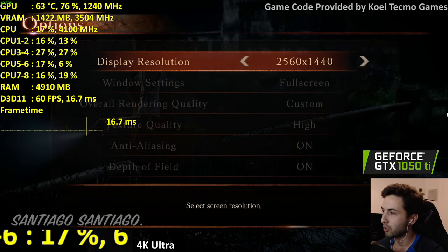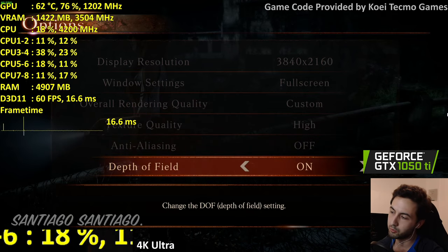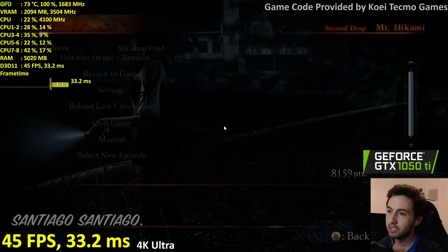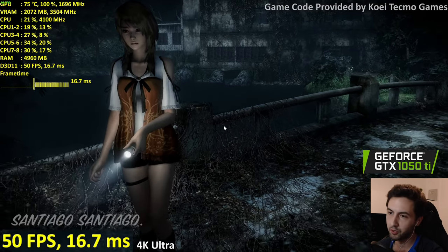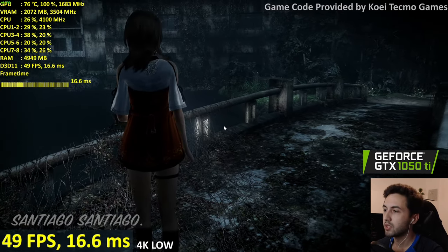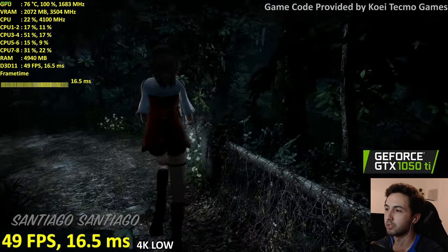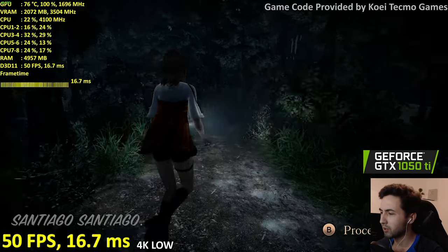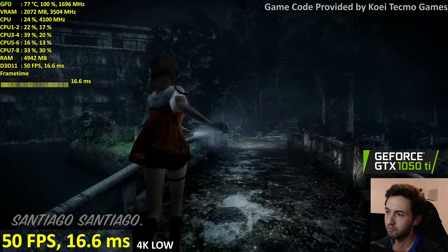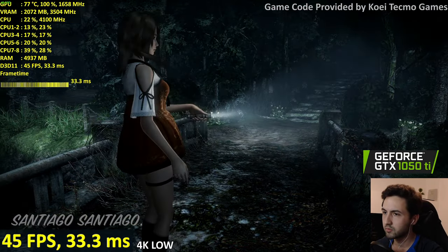At 4K, let's try lowering the settings — disabling anti-aliasing and texture detail. That frame time issue is probably because VSync is forced on. If you drop below 60 frames you get terrible frame pacing, and the game speed seems to be tied to the frame rate. Kind of weird and kind of odd.